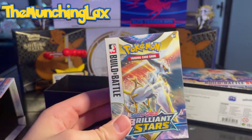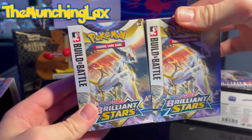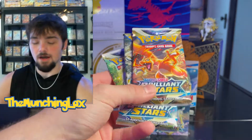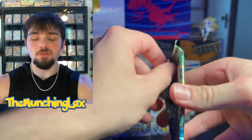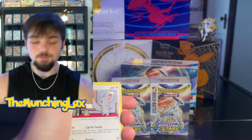It also comes with some dice and poison counters if you're into competitive. And of course, it comes with two Build and Battle boxes. Two of them — they each come with four booster packs. I was debating how I'm going to do this. I think we're going to start with these four packs right here. We got a Whimsicott art. First pack of the Build and Battle box. Something, something — Brilliant Stars has been brutal to your boy.